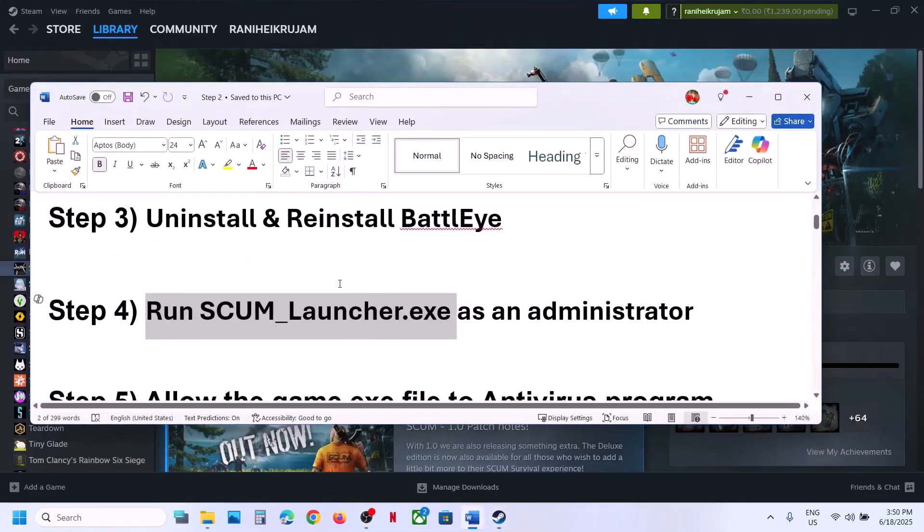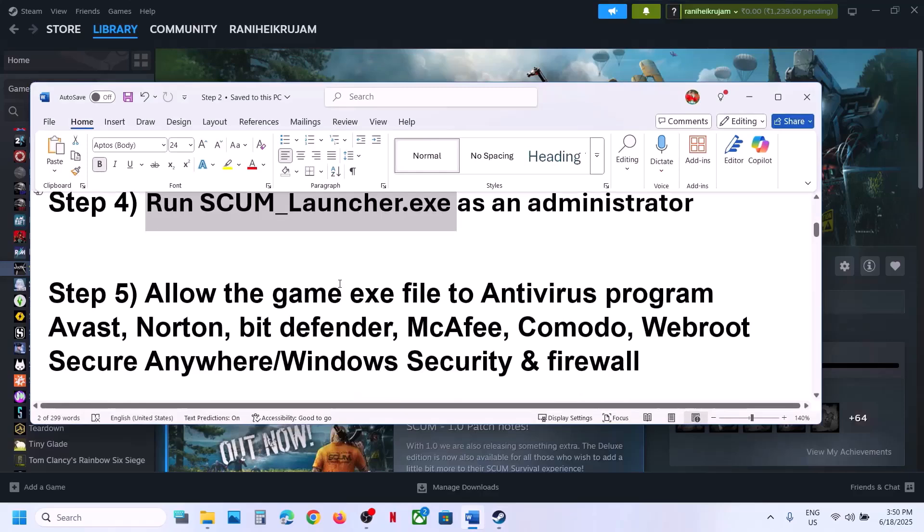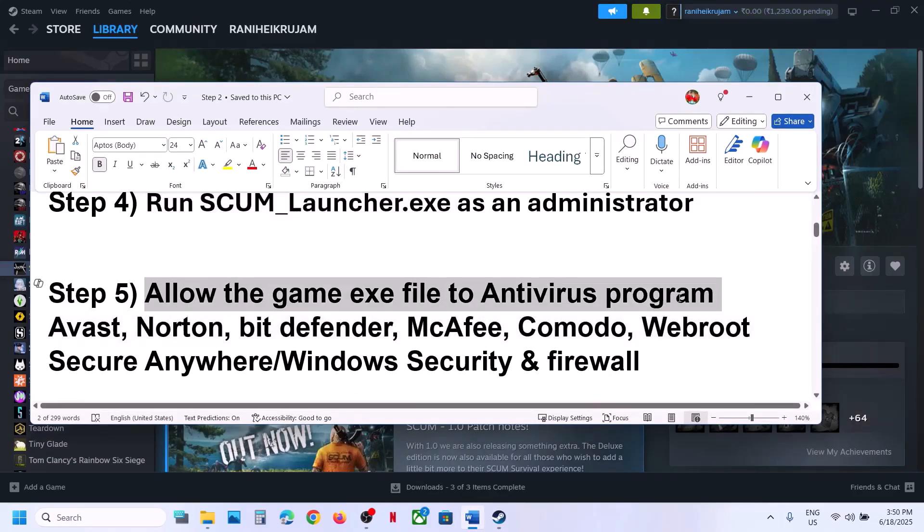The next step is to allow the game exe file in your antivirus program. If you have any third-party antivirus like Avast, Norton, Bitdefender, McAfee, or whichever antivirus you have, allow the game exe file in that antivirus program.